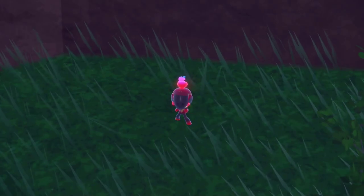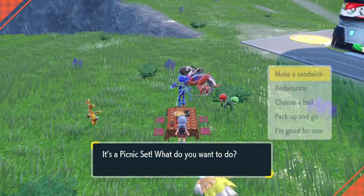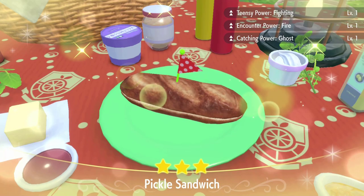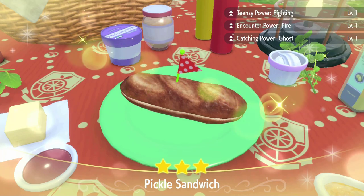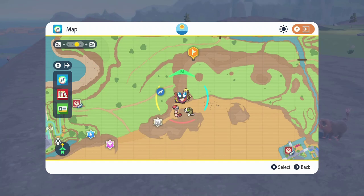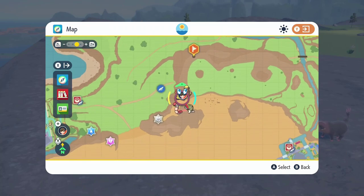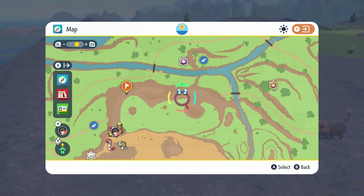Let's take a look at that right now. In this method of finding Charcadet, you'll find what seems like an infinite amount. First, we'll set up a picnic and then make a sandwich — one of the default ones called the Pickle Sandwich. After your sandwich is made, as you can see in the top right corner, the second power we have is Encounter Power Fire. That is all you need to run into all these Charcadets. After you're done with your sandwich, go to this location on your map — just east of the Porto Maranata and Colonnade Hollow fast travel points. Travel along this rocky ridge looking out for Charcadets, and I guarantee there will be a ton.